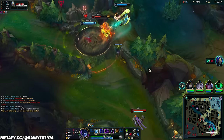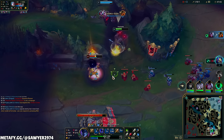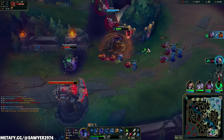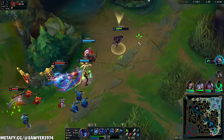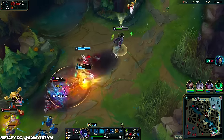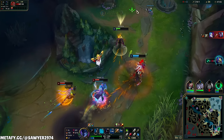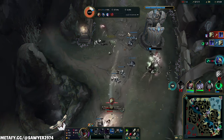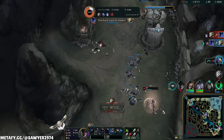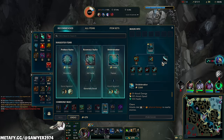Everyone's half committed to it, that's the problem here. Ult, Q, E, auto, auto, auto — can't really follow up, there's no hook. Q — Master Yi Q. Even if I auto right there, we're still dying, so it's just not important. Are we doing dragon? Are we diving, guys? Follow the team's call — maneuver right there.